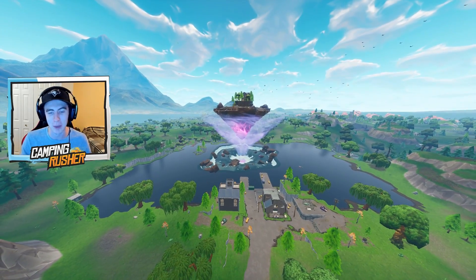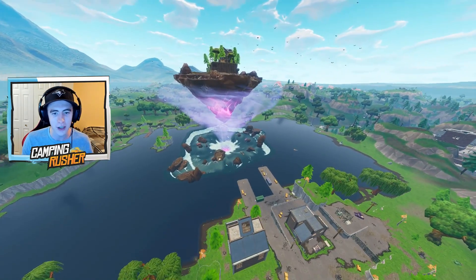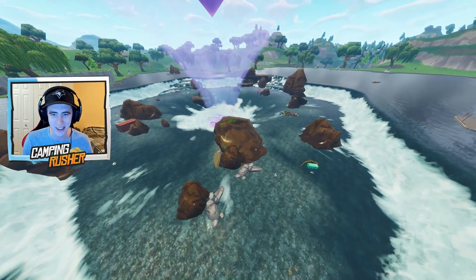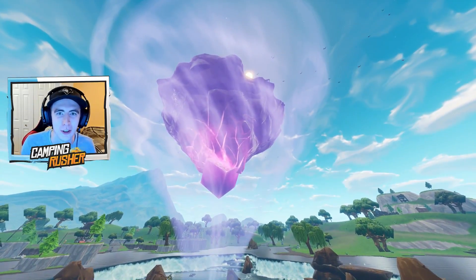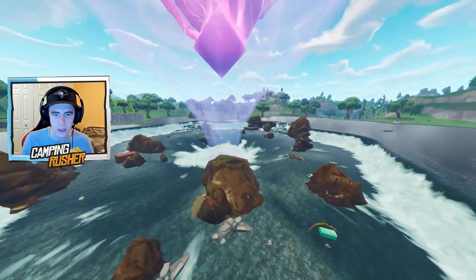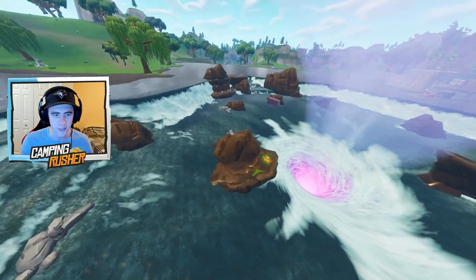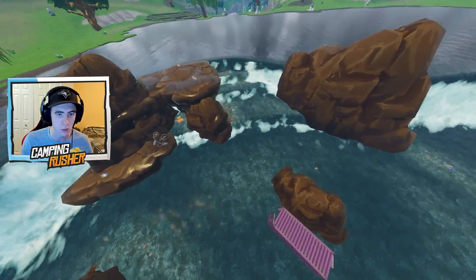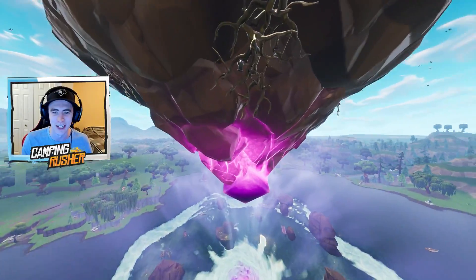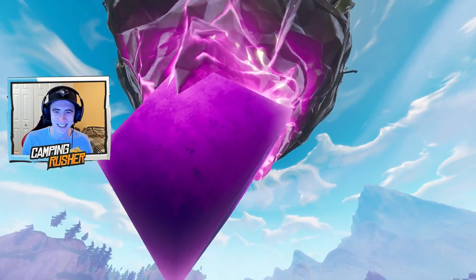Let's start out with the big one — the floating island. If you're a fan of my channel, you know I talked about a whirlpool weeks ago, and look — we got the whirlpool. I landed here once, got an RPG, dropped like five guys. I believe if you go into this tornado-looking thing it shoots you flying up. There are some chest spawns down here, and this is insane — look at this beauty.